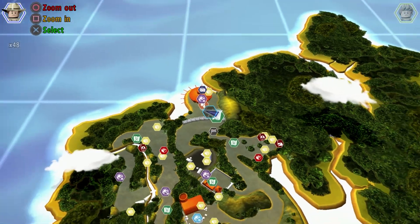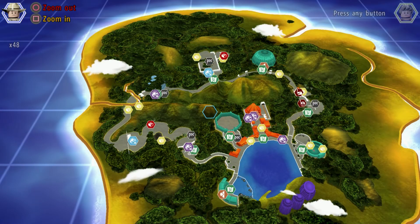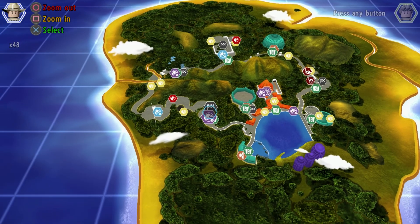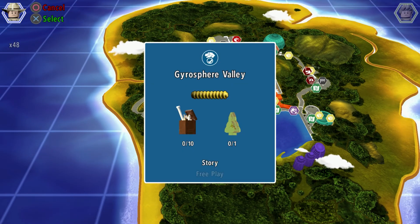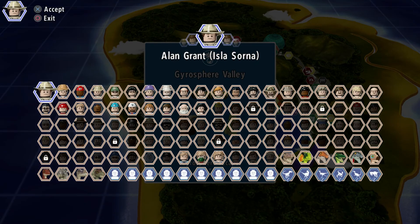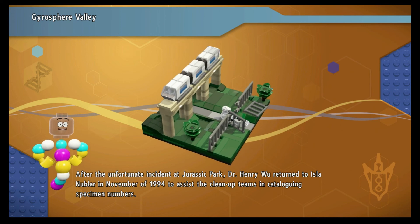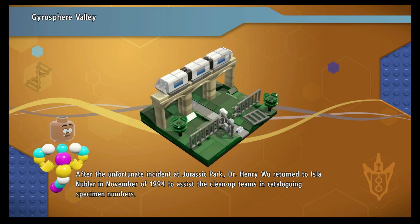For the next one, we are going to want to go to Jurassic World — free play on Gyrosphere Valley and Gyrosphere Escape. Now, we don't have the minikit in this one either, so if we can get that then great. If we can't, then that doesn't matter — I'll just replay it until we get it.